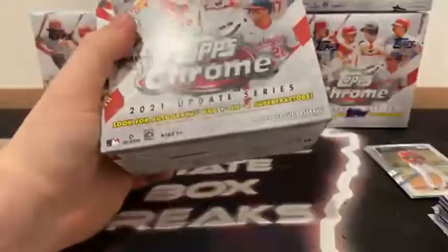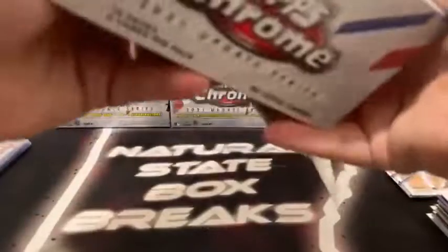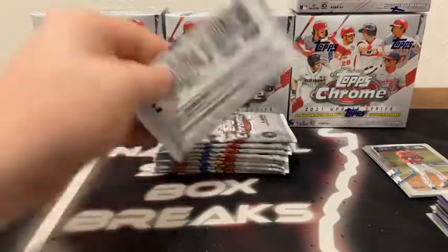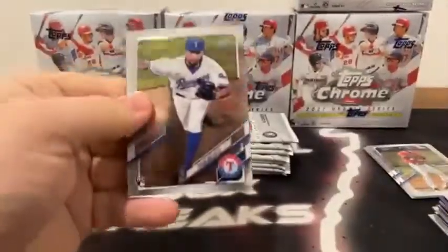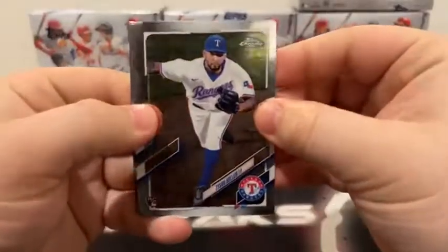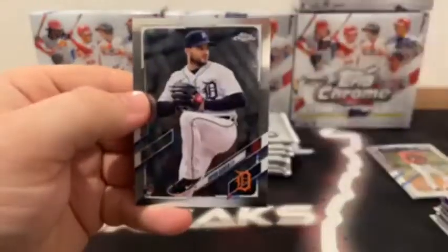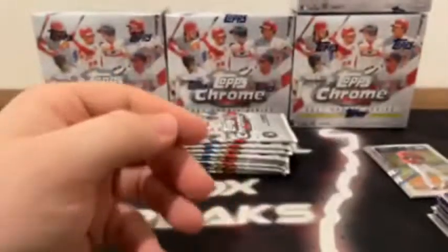Not a bad first box — a couple nice rookie refractors, no autograph yet. Here's our 10 packs for the empty second mega. Pack number one — we start with Tyson Miller on the rookie card for Texas. There's Taylor Trammell, a purple Koei Ariahara, and Brian Garcia on the rookie card for Detroit.